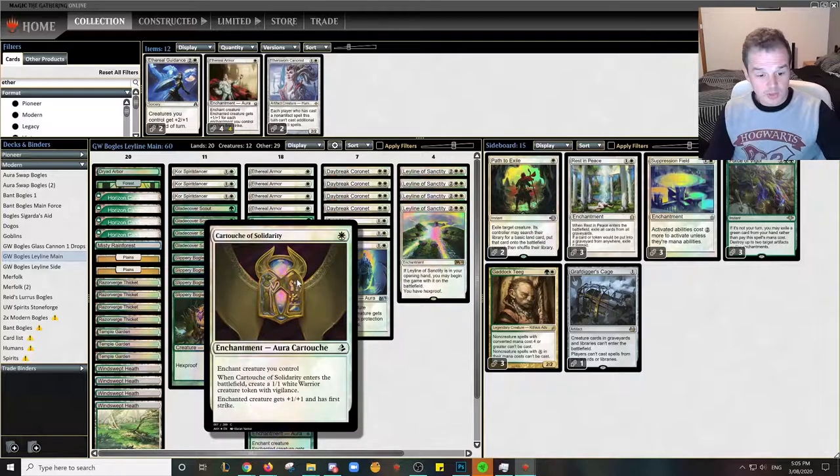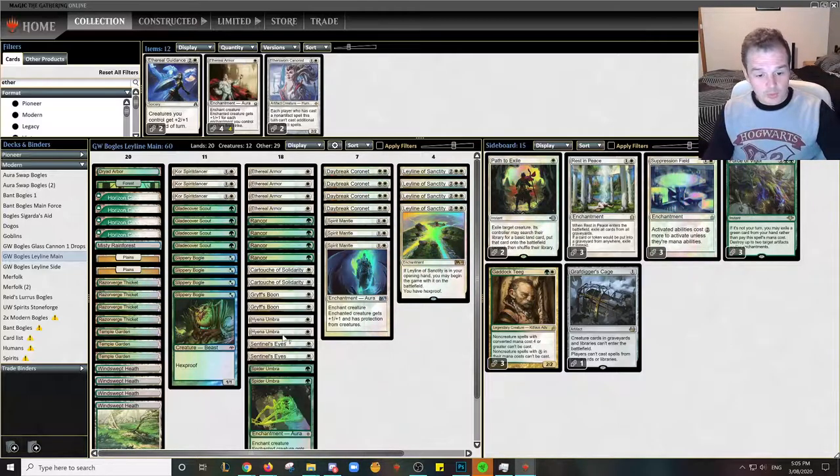The two-ofs are Cartouche of Solidarity, Griff Spoon, Hyena Umbra, Sentinel's Eyes, and Spider Umbra. Coming up against maybe a Green-White deck, I might want more sources of Totem Armour at the moment, but it's really just an open field — you never know what you're going to come up against in a 5-match queue.